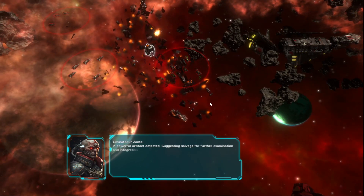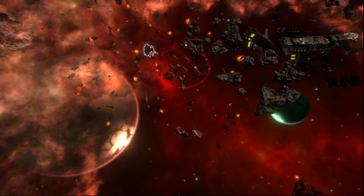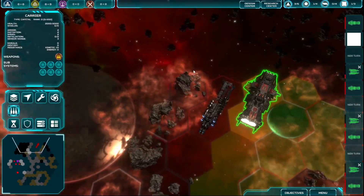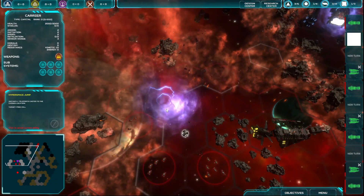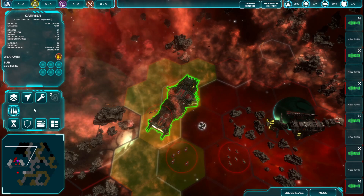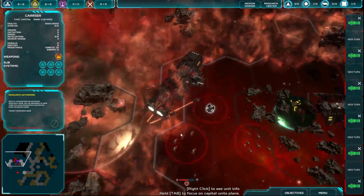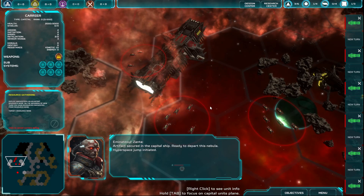Powerful artifact detected. Suggesting salvage for further examination and integration into the fleet. Carrier online. Reactivating carrier navigation system. Hyperspace engine online. Use hyperspace jump to quickly reach the artifact. Use our resource gatherers. Reactivating resource gathering. Artifact has been retrieved. Artifact secured in the capital ship. Ready to depart this nebula. Hyperspace jump initiated.